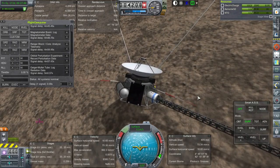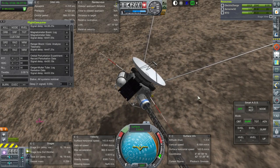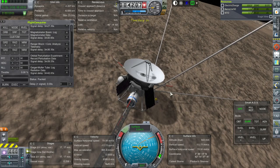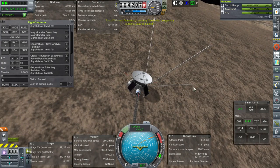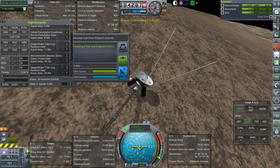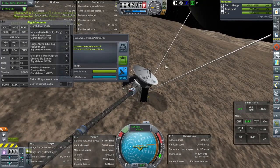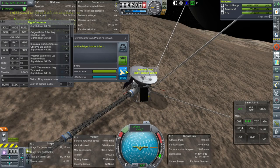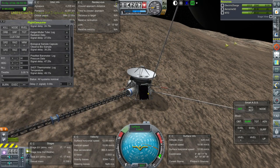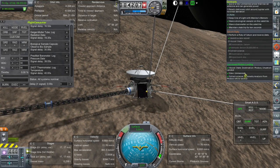Maybe I should wait until the experiments are ready — that's four minutes away. It settles when I do time warping. That seems to be a surface thing — yes, that's a surface thing too. This is all surface stuff — Phobos's Grooves. We've fulfilled the contract. And we should have fulfilled the landing on Phobos contract too — yes, uncrewed Phobos landing, all good. A tremendous success.